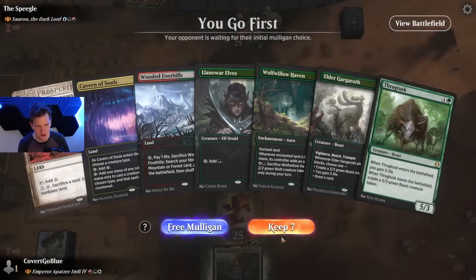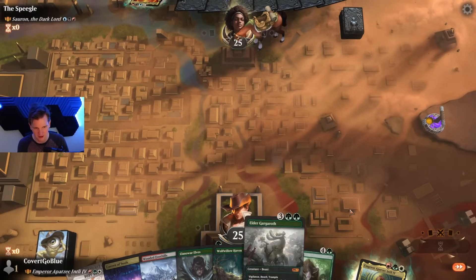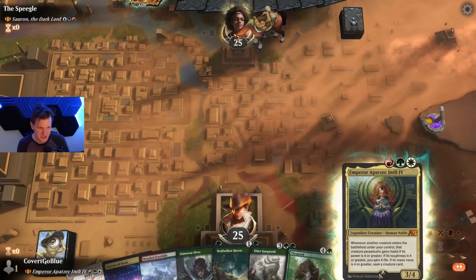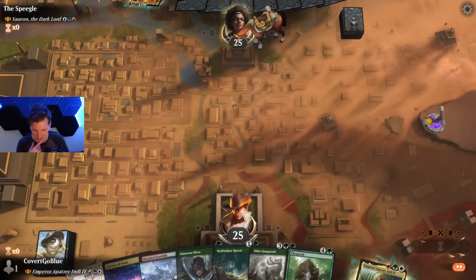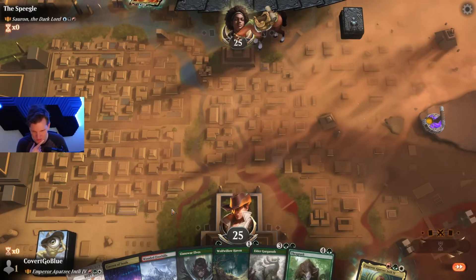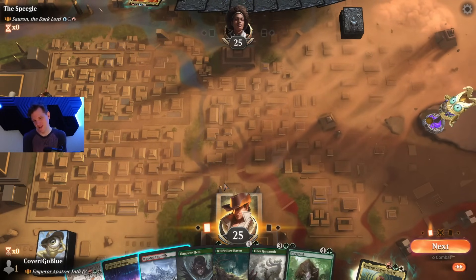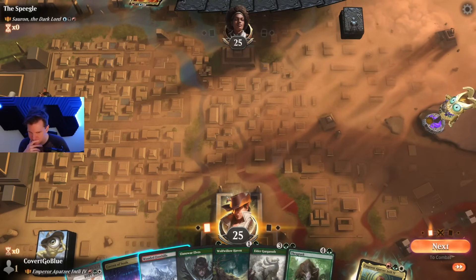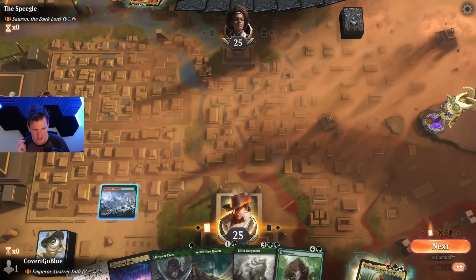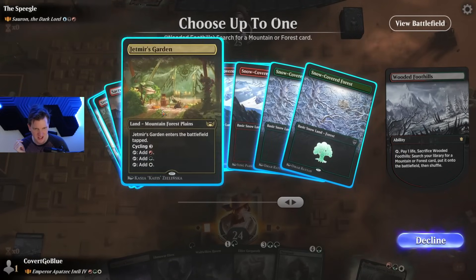Sauron the Dark Lord — let's go, I am so ready for this. Lanomar Elves, Wolf Willowhaven, Elder Gargaroth is a curve we could do. Could also just get our Emperor out against Grixis — they're really likely to kill it though. You want to play the Emperor at a time when we can get value; I don't know how reasonable that is. Do I want to play the Lanomar Elves here? The issue is I might not have the right mana — we're actually missing a mana type, and getting Jetmir's Garden fixes it, so I think that's the play.